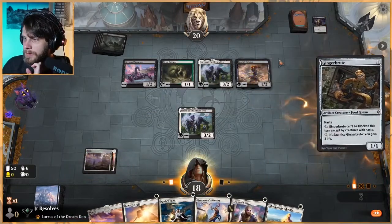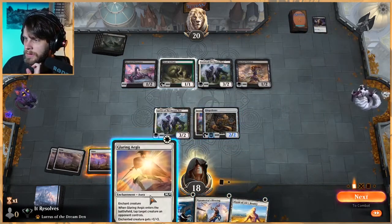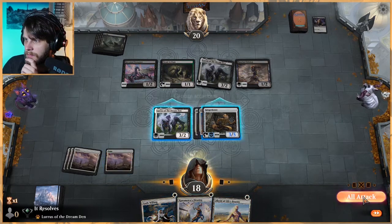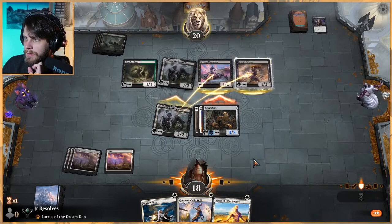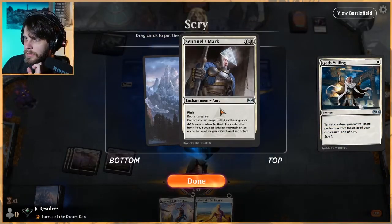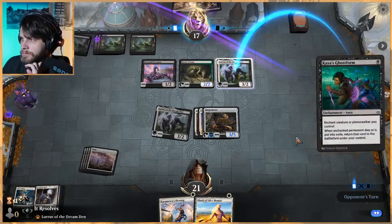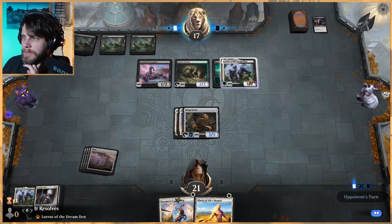Now we get the Ginger Brute out, which is good. Let's put vigilance on him and play this. We'll tap Lurrus and swing in with both. We can God's Willing any of these, so I'm actually super okay with that. Let's God's Willing this one — pro black. Sentinel's Mark — we'll keep that. We do really want an All That Glitters to pump this up, but we'll hopefully get there.